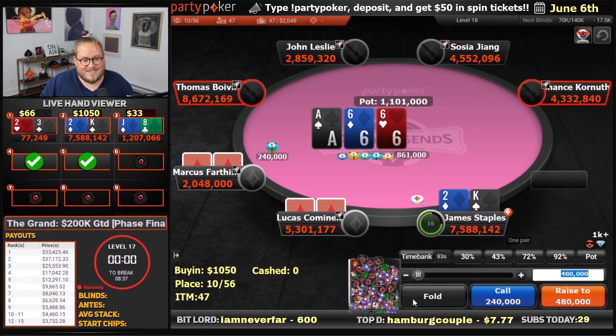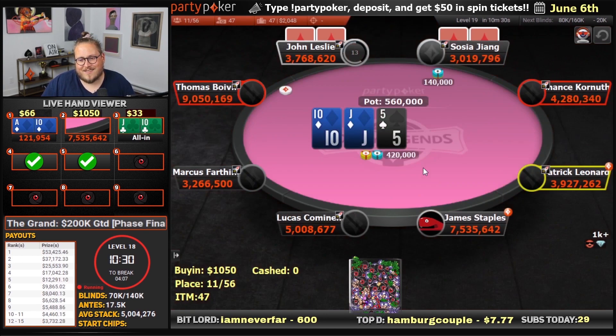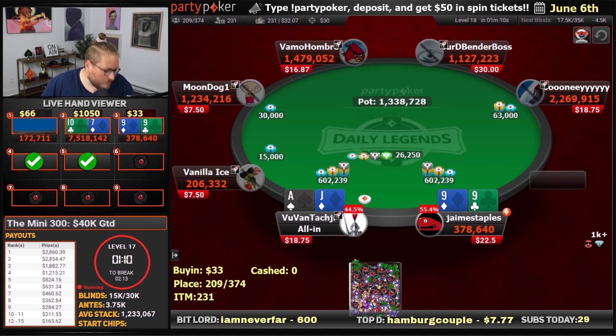We're going to fold the king-deuce. Jack-ten, we reshove. We're called by ace-king, unfortunately, but we can just win here. We can just win it. What a brick. We're going to call here with nines — that is just an easy call.